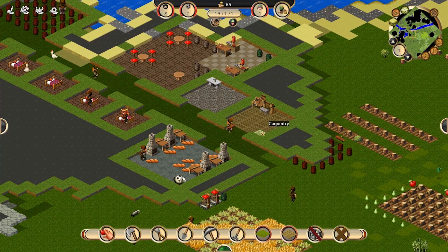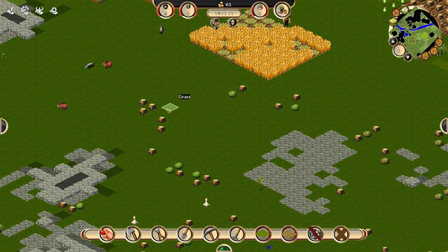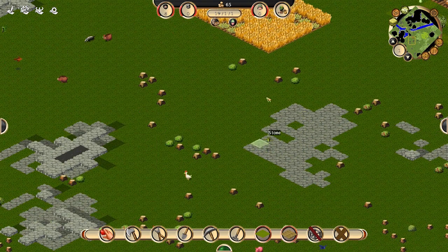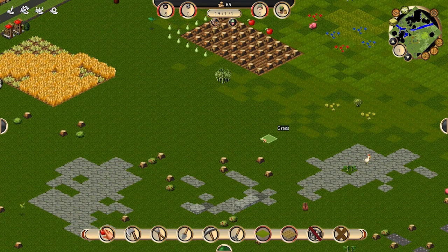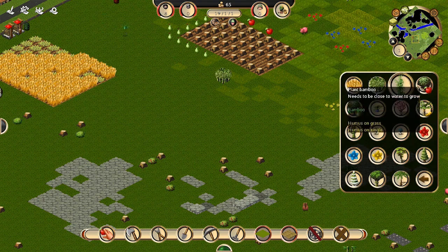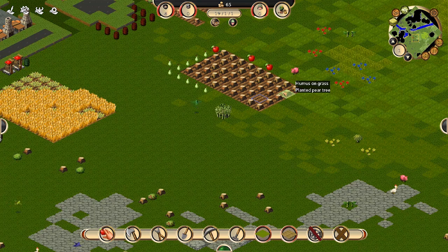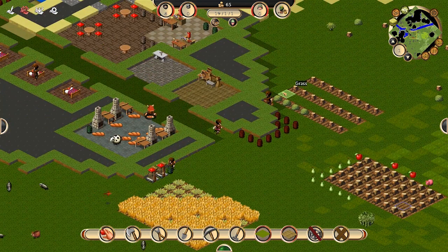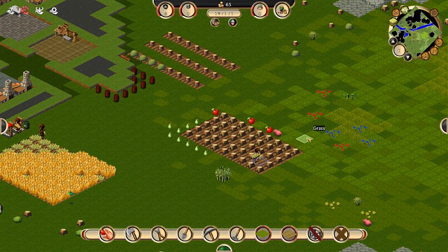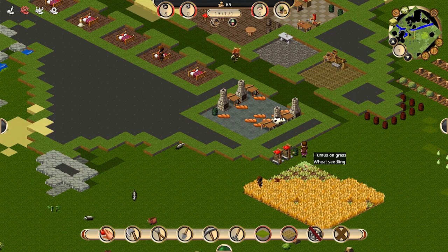All right, so this is going pretty good. We're going to eventually need to kill all these trees, but we'll leave them for now. There's always one tree that keeps disappearing — pear tree. It's back now, we're all good.